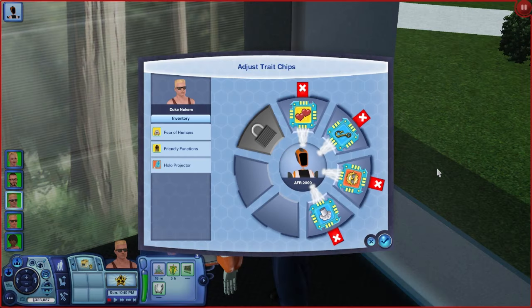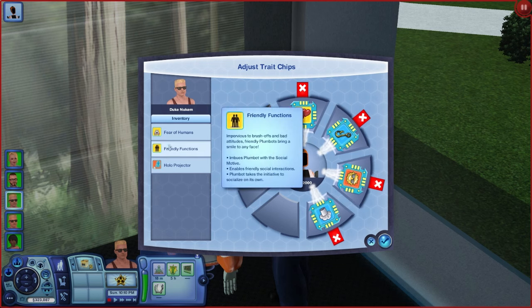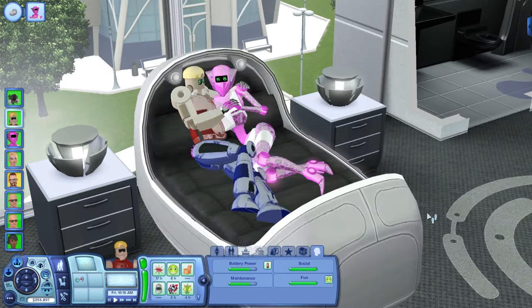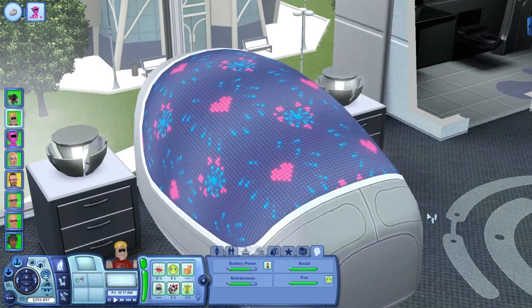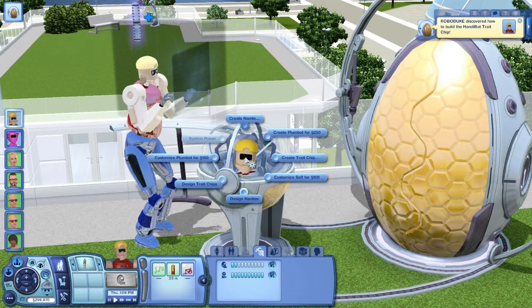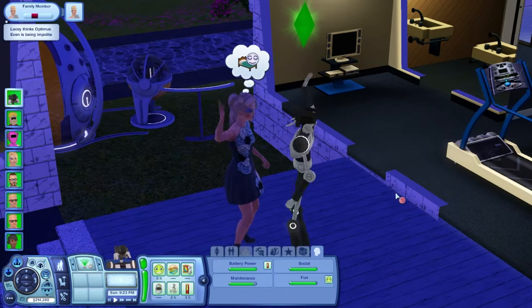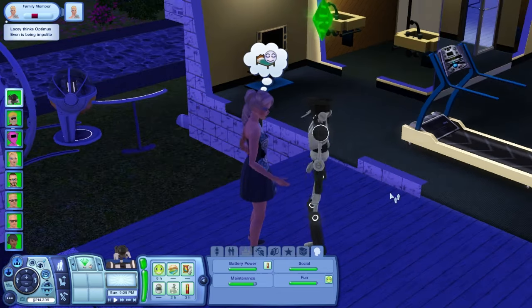These bots can be augmented with all sorts of traits — from simple things like knowing how to cook, clean, and play chess, to stuff that would make Asimov squeal with intrigue, like being able to learn, think, love, and even turn against humanity. Bots can not only fall in love with Sims but with each other — they can get married and even make other bots in their own image. Just one sentient yet evil chipset away from a Skynet-like uprising, and that's kind of awesome.